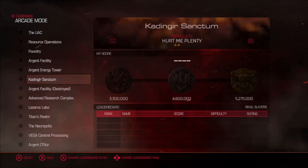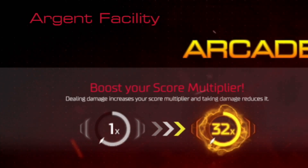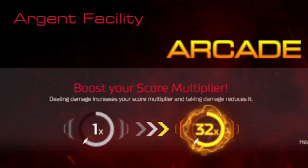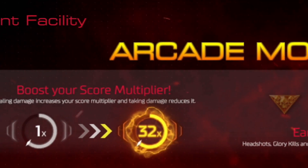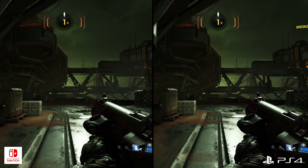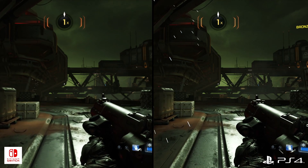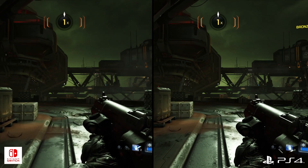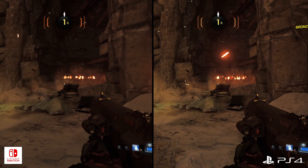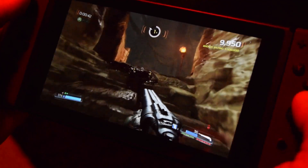One nitpick I have with this version is the HUD and menu system — everything is rendered at a rather low resolution here. Perhaps the memory just wasn't there to pull off a 1080p HUD, but the results are certainly not very good. Still, despite the drop in quality across the board, Doom for the Switch still manages to look rather attractive, which says a lot about the excellent art direction. With its low resolution, everything looks better when playing in portable mode — the smaller screen really helps.